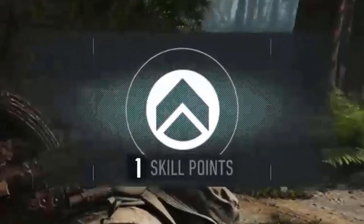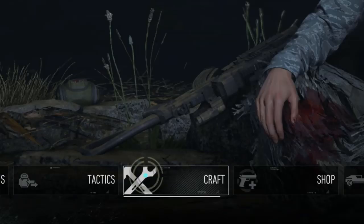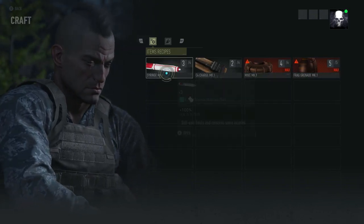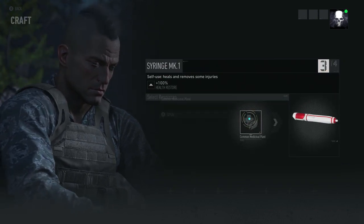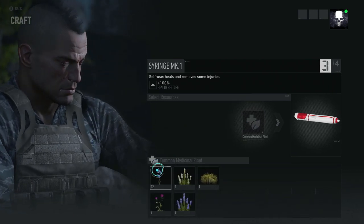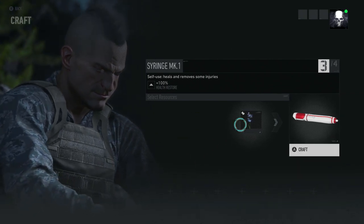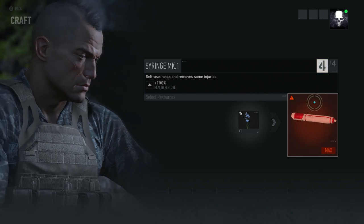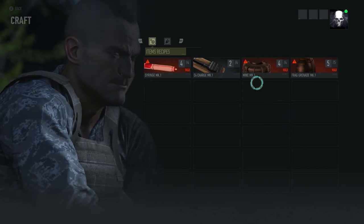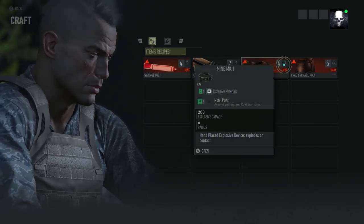The next item on the menu is craft. This is where you craft items you run out of — like syringes, grenades, C4, and whatever else you may need. For instance, you can use medicinal plants to craft more healing syringes. You just pile the required materials in and you make the item. It's not super scientific, but this is a tactical shooter, not a crafting game, so it's pretty easy to make stuff.